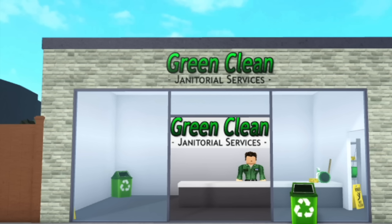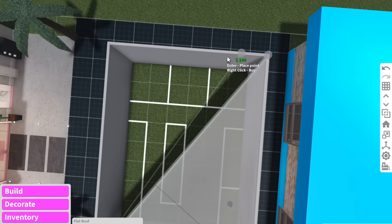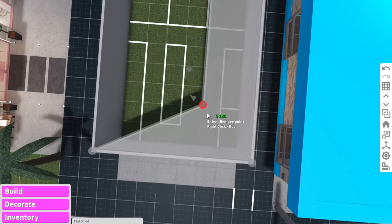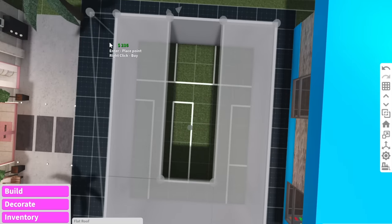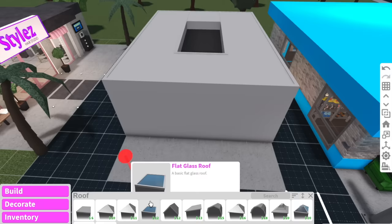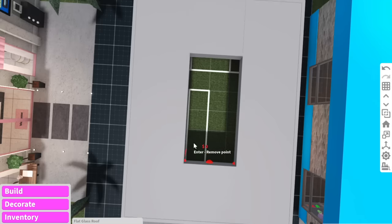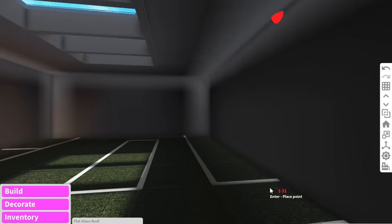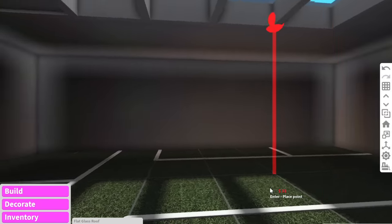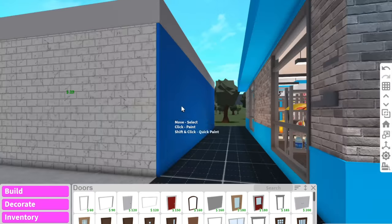This is what the original Green Clean Janitorial Service shop looks like. I feel like because it is a cleaning company it should be very modern and clean — lots of white. What I'm going to do is add some skylights in the middle here to give it some extra light, and then put a flat glass roof in the middle. See how it kind of adds light to the building so it's not too dark — I think that's what I'm going to stick with.